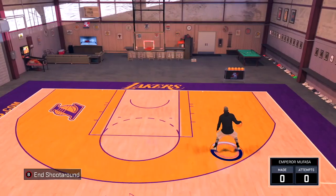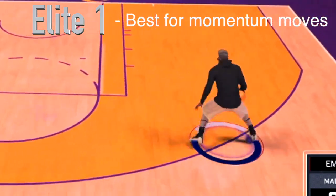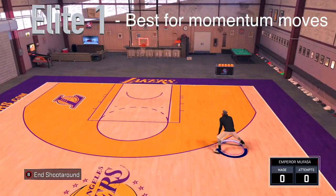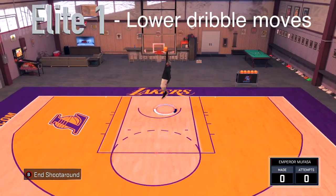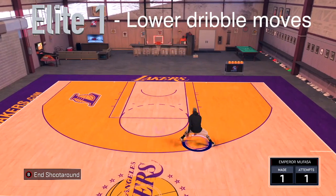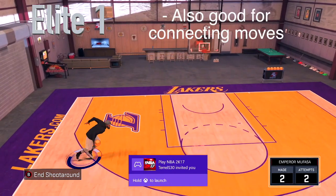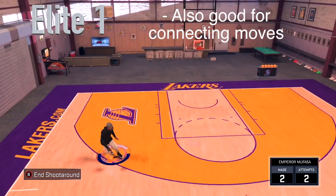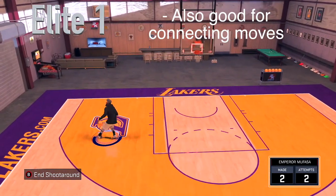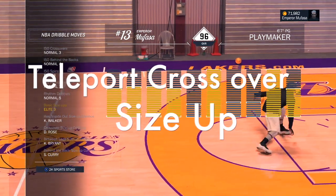Now let's move on to the next size-up, which is Elite 1. Elite 1 and Elite 5 are almost the exact same thing, with only small differences. But Elite 1 is the best for momentum crossovers. If you like to spam momentum crossovers and momentum behind the backs, try out Elite 1 — you get that quicker version of the momentum crossover a lot more. The only difference is that with basic crossovers left to right or behind the backs, the animations are actually a bit lower. This one is just as good as Elite 5 for connecting dribbles, since they're both used for spamming dribbles.